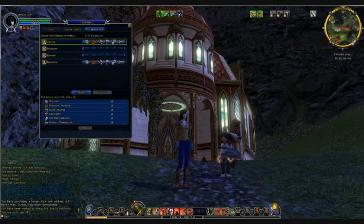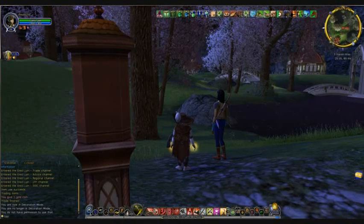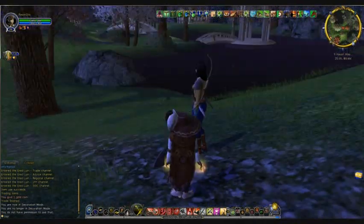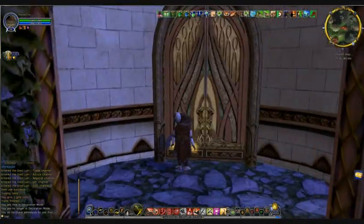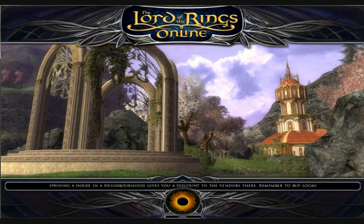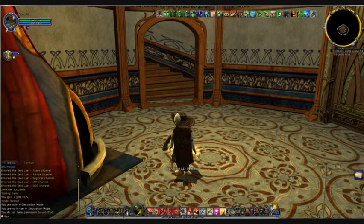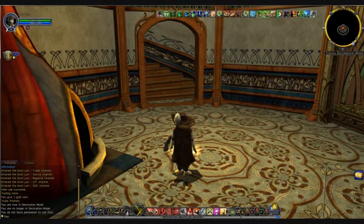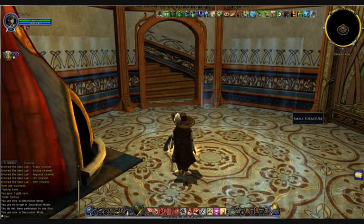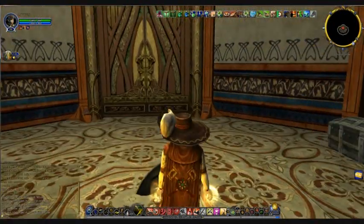Once you've done that, you can switch over to your main. Now I'm in Amandia's. Go in and make sure that you can get in the house. Once you're in the house, click on Housing Management, Permissions, just to make sure that everything is set up the way that it should be. Then go into the decoration mode, and you should see where you can go ahead and add all of your housing decoration. At this point, your main has full permissions for your house, including storage.